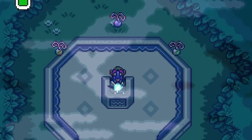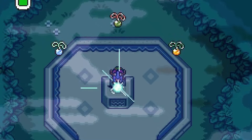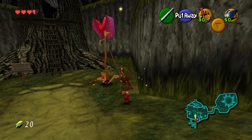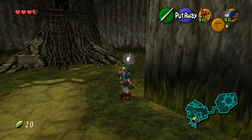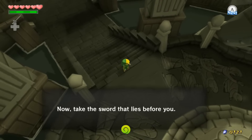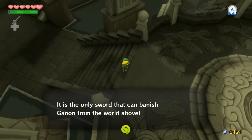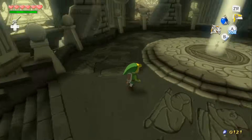The Master Sword, known as the Blade of Evil's Bane, is the single most powerful weapon to face the evils of Ganon — except for the bigger Biggoron Sword in Ocarina, but that's a claim I'm not sure about. Point is, it's usually made a big deal and is an iconic weapon of the Zelda series, so much so that it's nearly synonymous with the series as a whole.